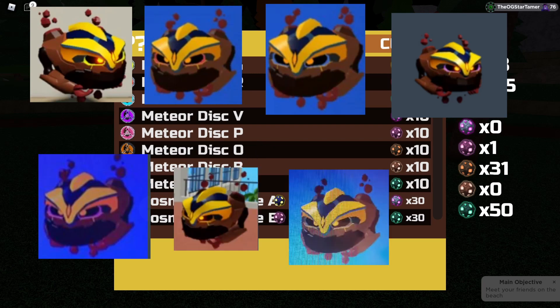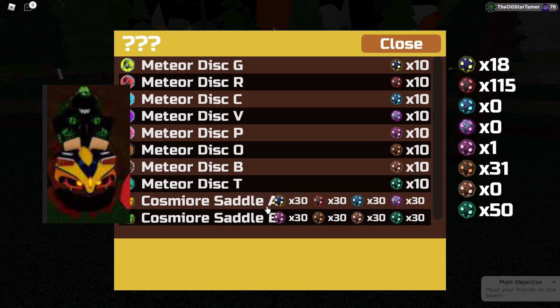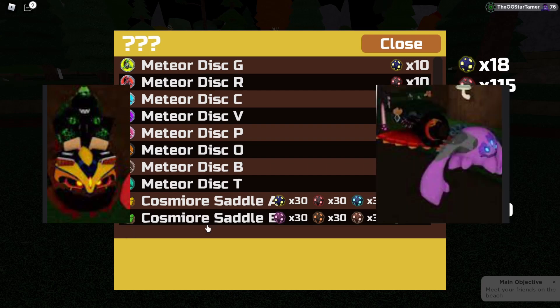Pink, orange, brown, and teal have been added in the 2022 Cosmior event, along with the Cosmior saddle A from last year and a new Cosmior saddle B.